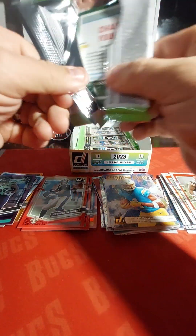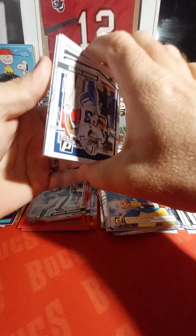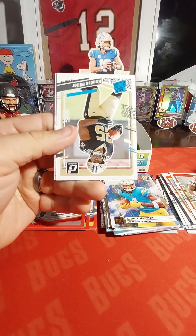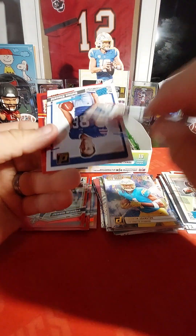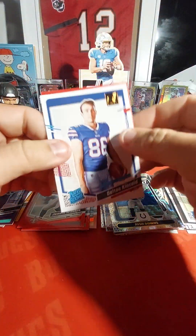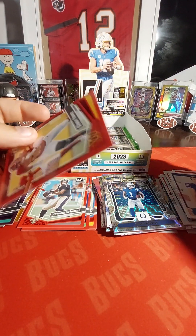Famo Jamo, Gallop, Kendra Miller, Josh Downs Elite Series rookies, Dalton Kincaid on the Rookie Portrait, and Chase Young red press proof.